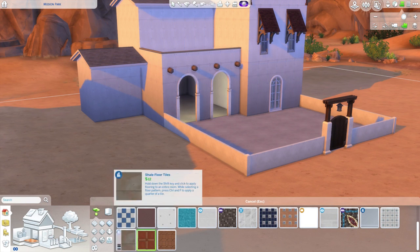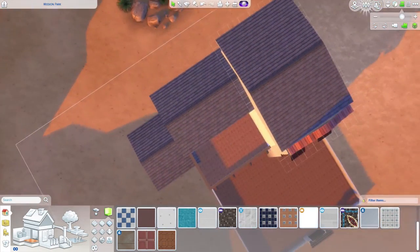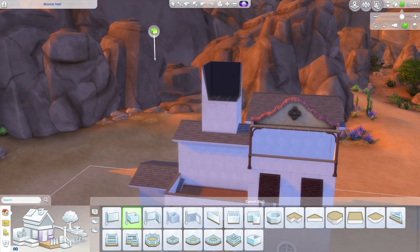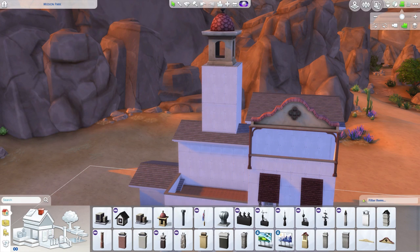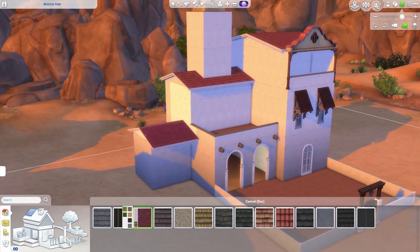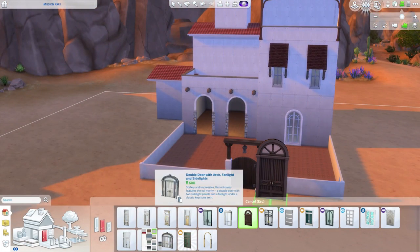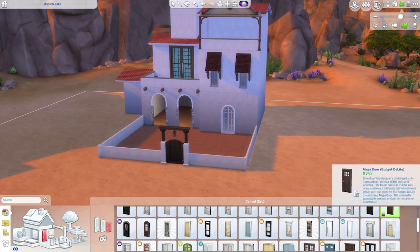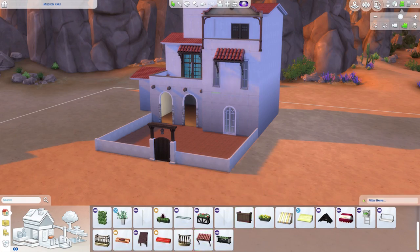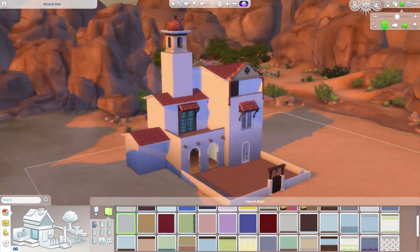At first I wanted to use some custom content tiles but ended up changing them back to regular tiles. This part here is supposed to be like a bell tower, because most missions had a bell to signal time, special events, or mass. I was unsure about the doors that came with City Living — I felt the shape was perfect and I loved the window panes, but the blue glass gave me second thoughts.